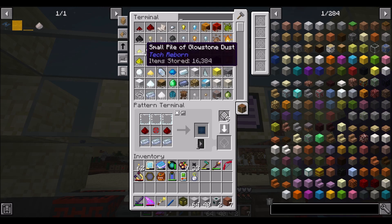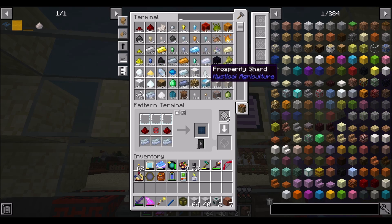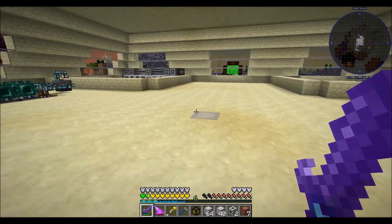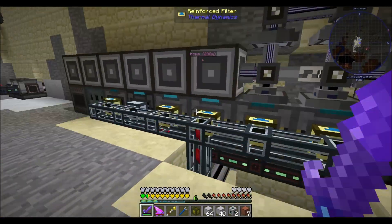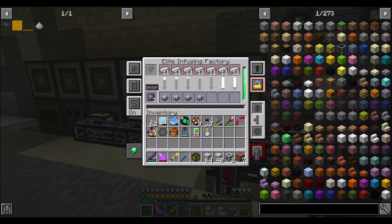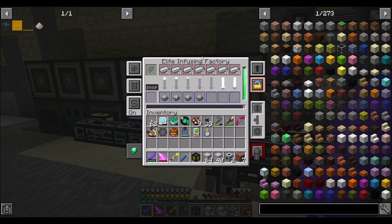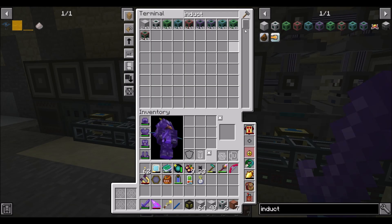We have 16,000 iron - we could spare 200. We'll probably produce that much by the time it's done crafting. All the things happening down here should be going nicely and quickly now. Look how much faster steel produces - that's a fully sped-up upgraded factory. That is a lot of steel happening all at once.